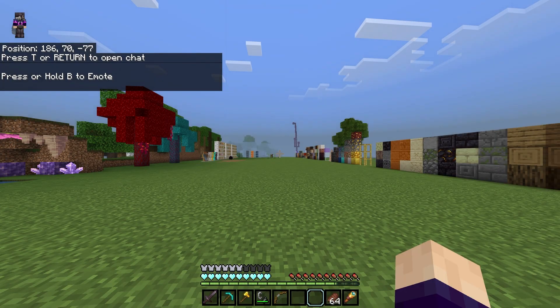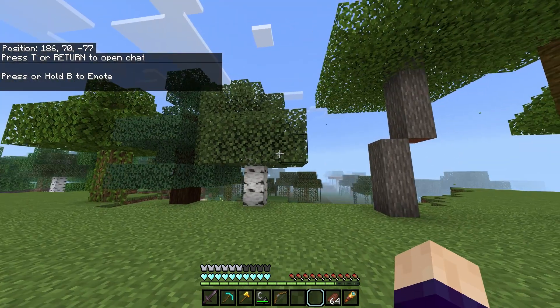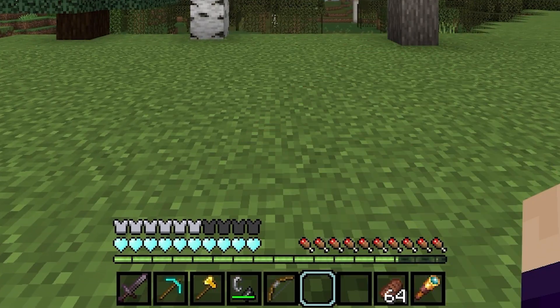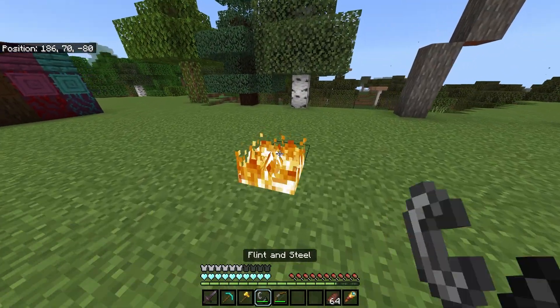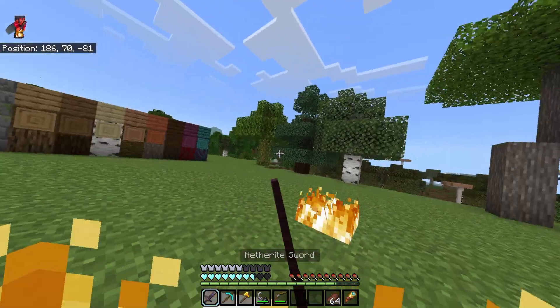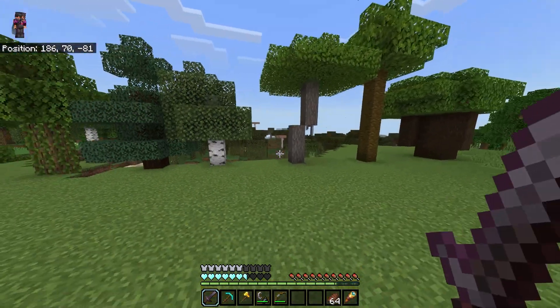Want something a little less flashy? The Heavenly PvP texture pack may work for you. With small but effective changes such as making the hearts a light blue color or making the inventory transparent, it results in a very elegant but subtle texture pack. This pack also includes custom textures including critical hit particles, crosshair, low fire, and a custom heart bar.